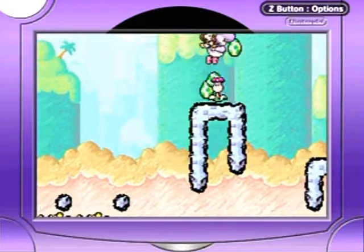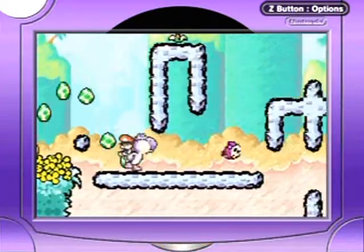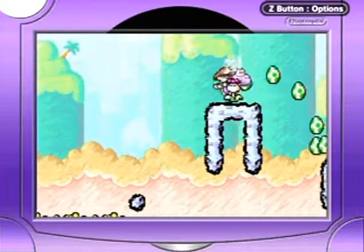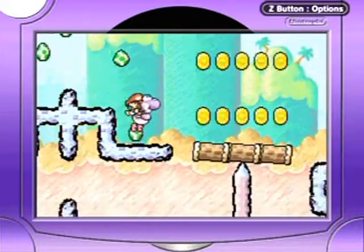You can either get that with the shell, or you get that by just ground-pounding it, and then shooting with an egg and whatnot. The flower will also increase its firing of eggs because I ground-pounded next to it. You can do that to speed things along.